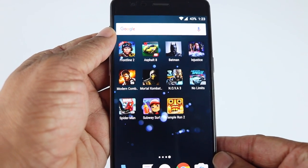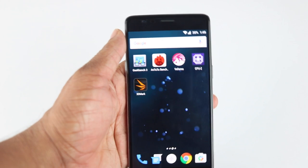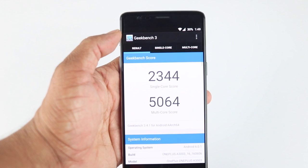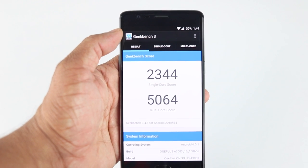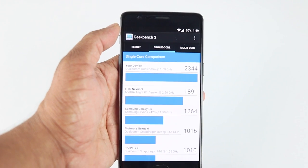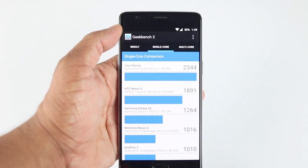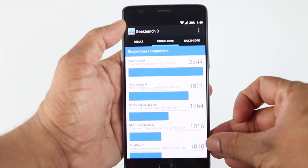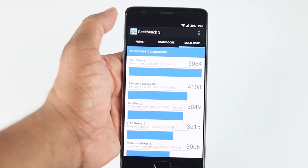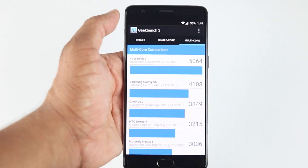Let's look at the benchmarks. Here is Geekbench 3 — it has a single-core score of 2344 and a multi-core score of 5064. In single-core performance, it beats all the flagships from last year, and the difference is almost double compared to the OnePlus 2. Same thing with multi-core — it's also almost double the multi-core performance.